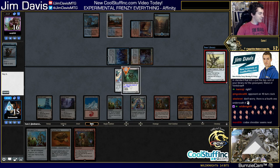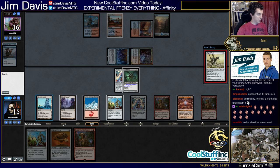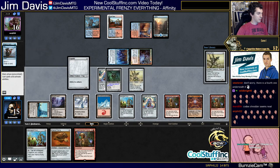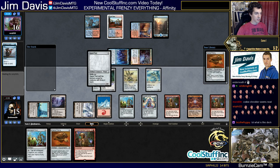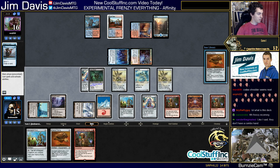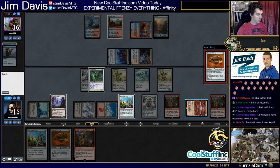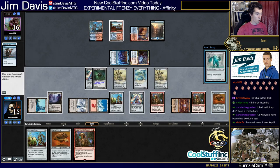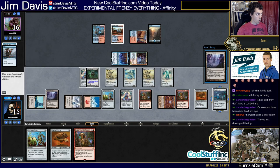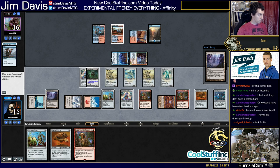Frogmite. Signal Pest. Plating — might get Remanded here. Remand is so good against us — it's basically just Cantrip Counterspell. One, two, three, four, five, six, seven, eight, nine, ten, eleven, twelve, thirteen. Alright, I guess we're going for the kill.